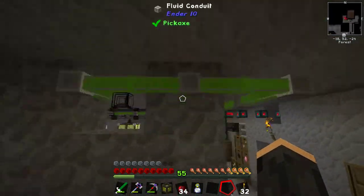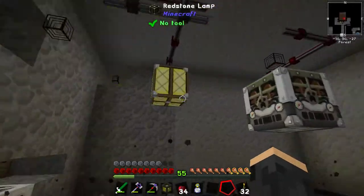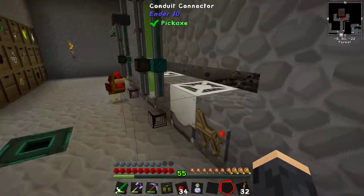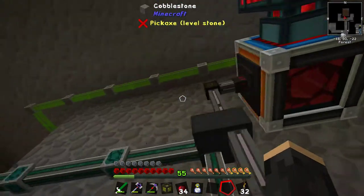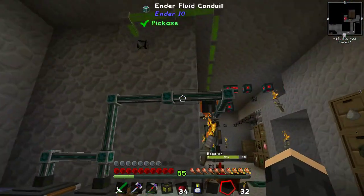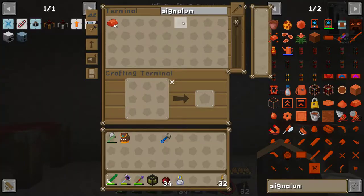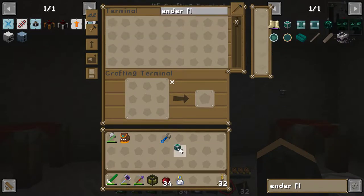You're going in here. Yes. I think we have a new plan for the rest of the episode. Excuse me. Because this is a fluid conduit, not an ender fluid conduit. And I would like... I think we should be able to make more. Easily. So, ender fluid. Teach it.